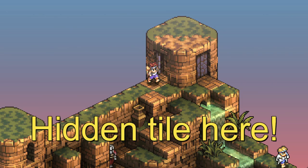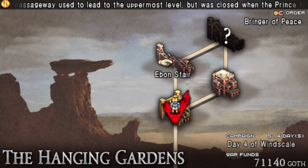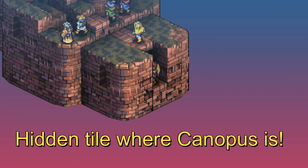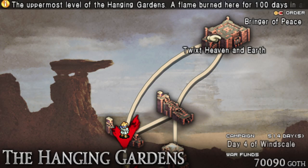From the 13th floor, you can go all the way to the 16th, called the Ebenstair or Black Loop. The hidden tile here will lead you to Twixt Heaven and Earth, or Heaven and Hell — the 18th floor.